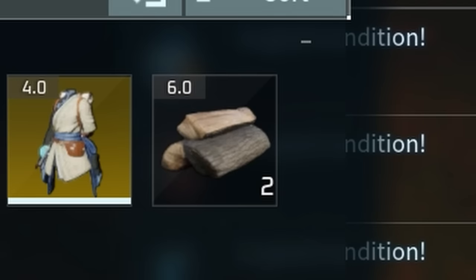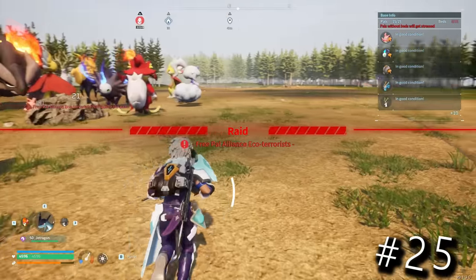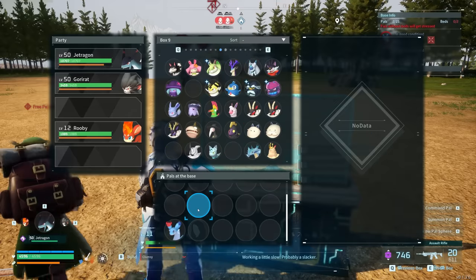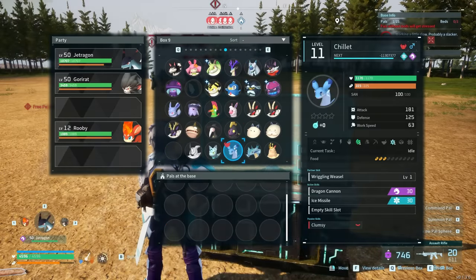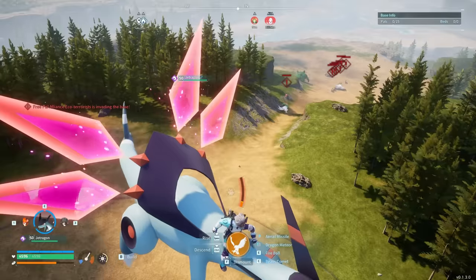If you want to prevent a raid, just move all your pals into a box to avoid it. It looks hilarious and they won't do anything — just make sure you're not in the base yourself.